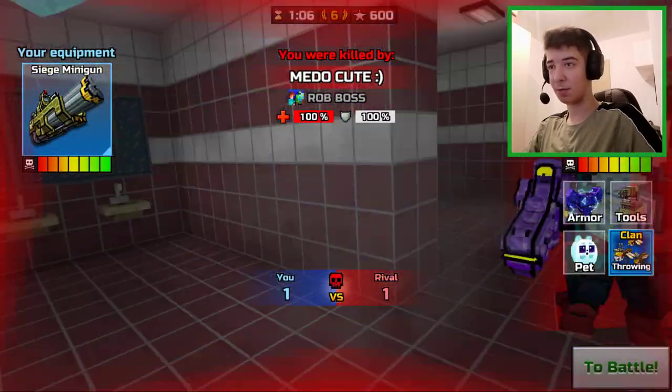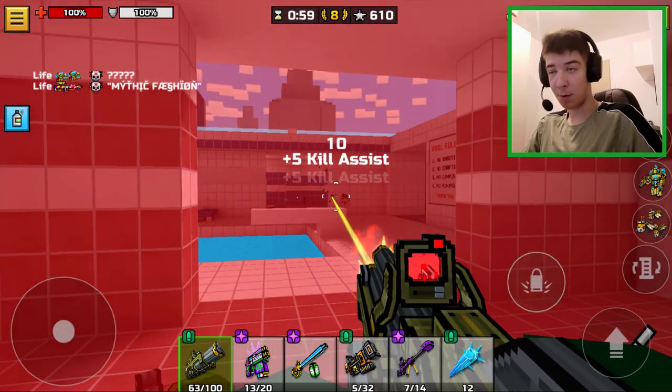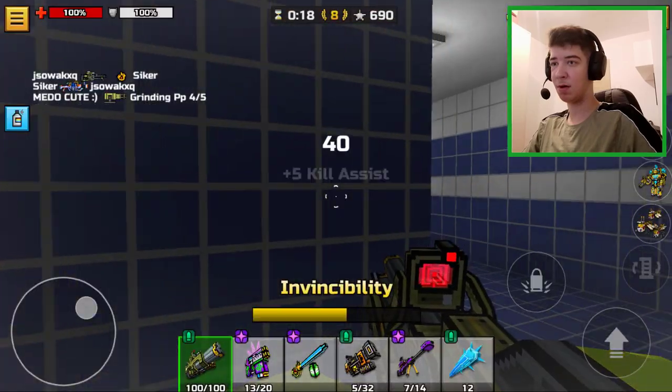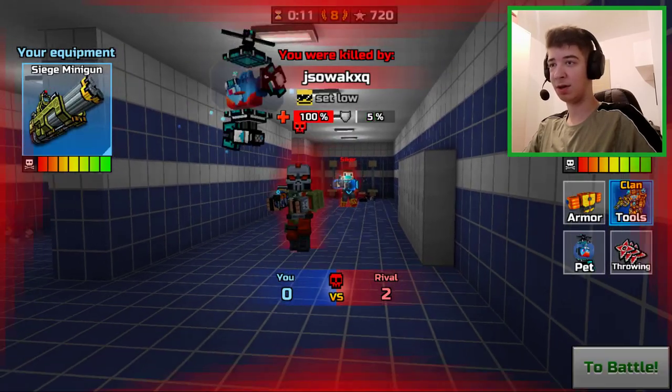If you want to buy the primary, overall there are also sniper, melee, and even heavy options — they are also pretty good. I would recommend you get at least one of the weapons from the Aslan set because all the weapons are super good. But my favorite is the Siege Minigun — it's one of the best miniguns in the game. Without further ado, I will see you all soon.